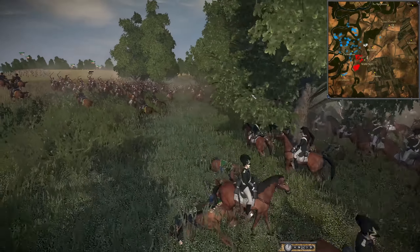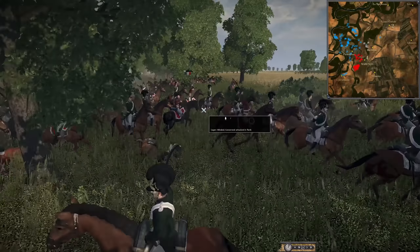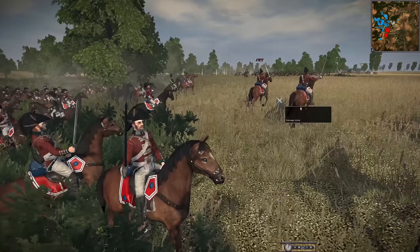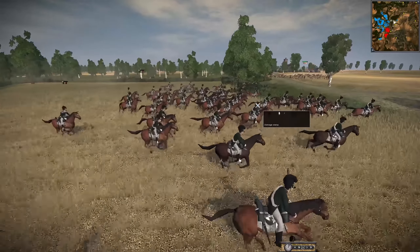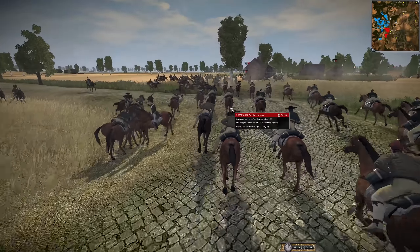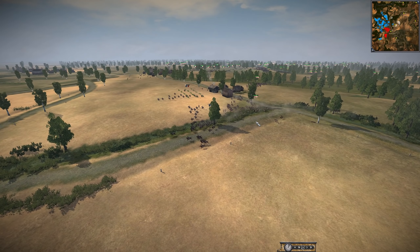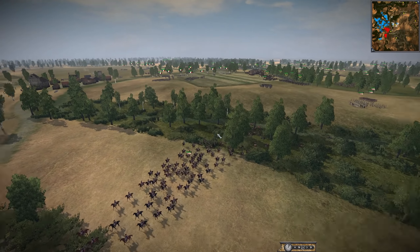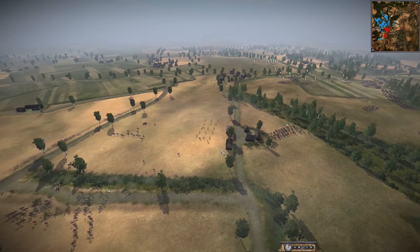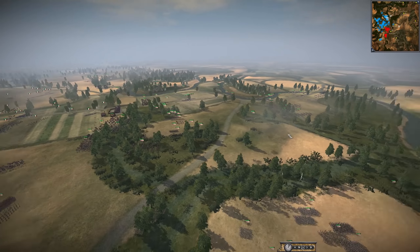We've got a fight over here on this side between Cav. The British alliance is charging in and trying to countercharge, and it looks like they are going to scare off the French after losing one unit of Cav. More French Cav are falling back - the British have maneuvered around some lancers. Looks like some Spanish or Portuguese lancers going in to take out more French forces. That's a pretty good engagement for the Peninsular Alliance - destroying a lot of the French Cav from the battlefield.